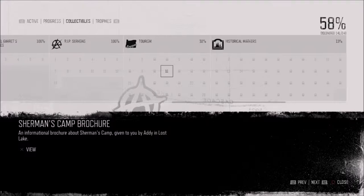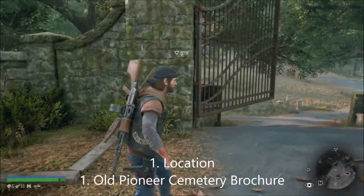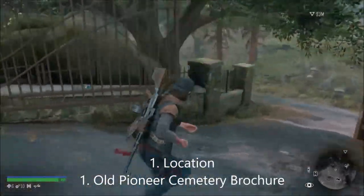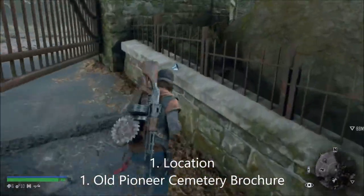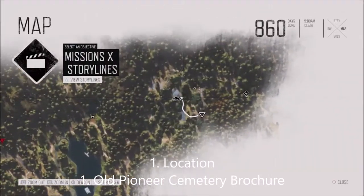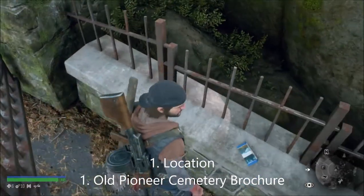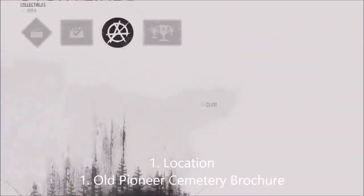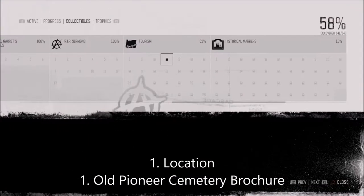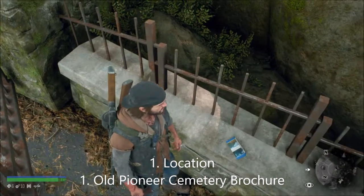So this is the first one, it's called the Old Pioneer Cemetery brochure. It's just here by the cemetery - the cemetery is easy to find. You just have to clear out the nest and there's the first one, called the Old Pioneer Cemetery brochure.